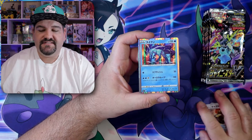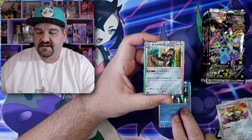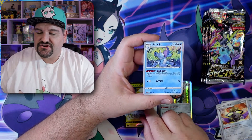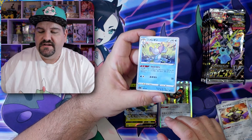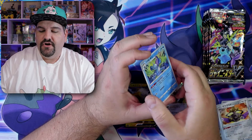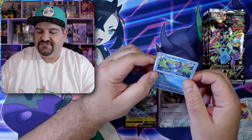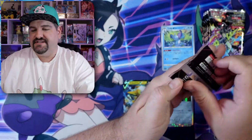So like in this one we're gonna get some hollows — beautiful Suicune here, and a Copperajah hollow as well. And then a V, Inteleon V, and a special new card. We've never seen these before. It is kind of like a reverse hollow of some sort. However, it covers the entire card. Also, the card is much different card stock — it's a little bit flimsier. It feels different than the regular cards.